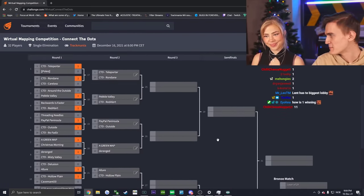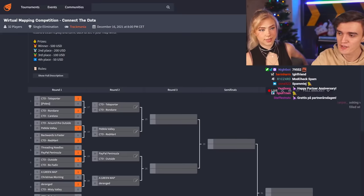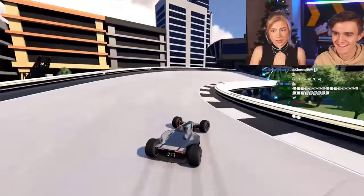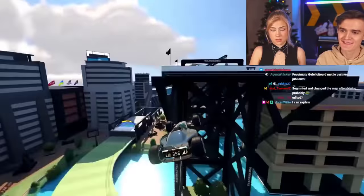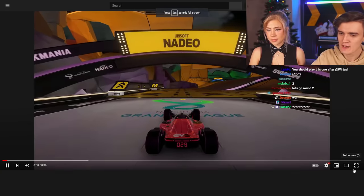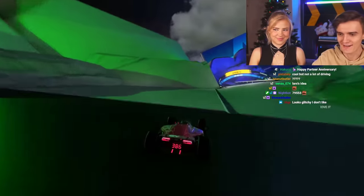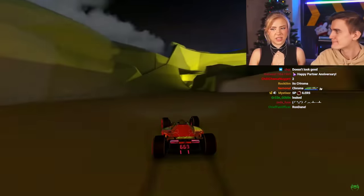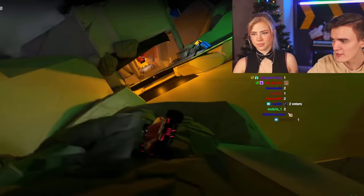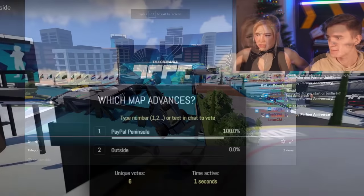That completes the first 16 rounds. Now: Teleporter versus Rondane. Teleporter was insane — way too dank — using a teleporting effect that completely throws off muscle memory. Rondane is Chroma's full-speed map, very pretty and clean. Chat votes one or two — Rondane takes the win, Teleporter is out.